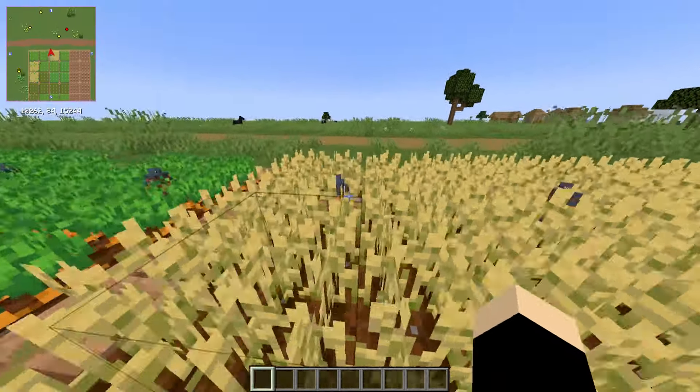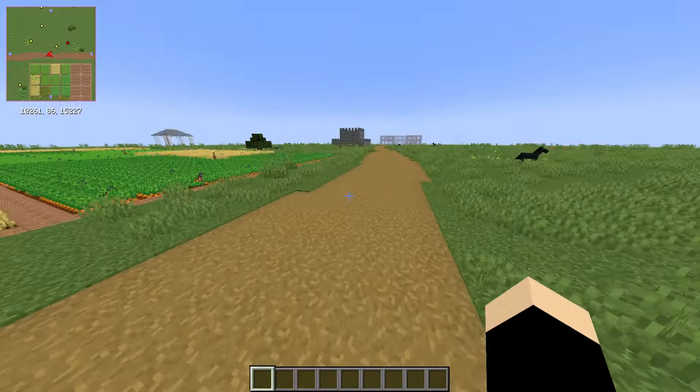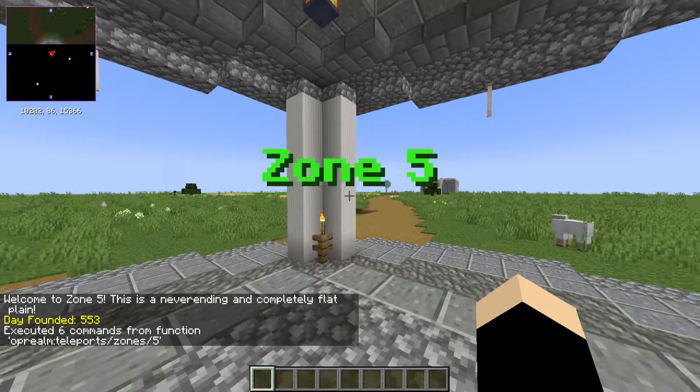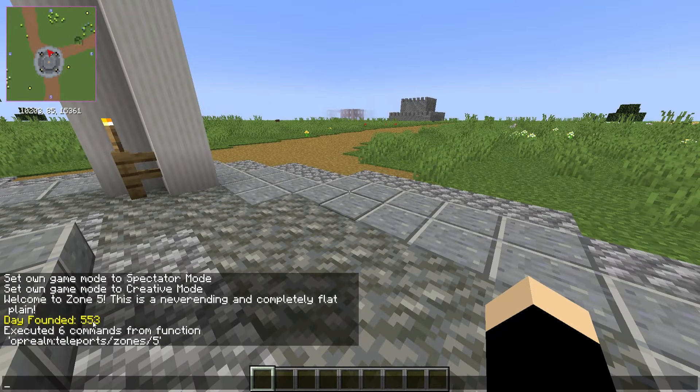We can just literally take it out of the inventory right here. I'll address these textures in a moment — that's another big thing I did just recently, a few days ago. This zone is zone 5. We run 'function teleport slash zone 5' right there.